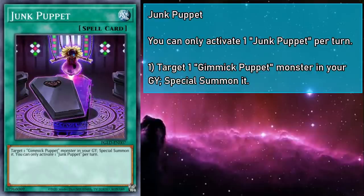Junk Puppet is a normal spell that targets a Gimmick Puppet monster in your grave and special summons it — essentially Monster Reborn for Gimmick Puppets. It's obviously really good in a deck that needs Xyz material, and since it doesn't specify a level, it can summon back one of our big Xyz monsters so you can rank them up.